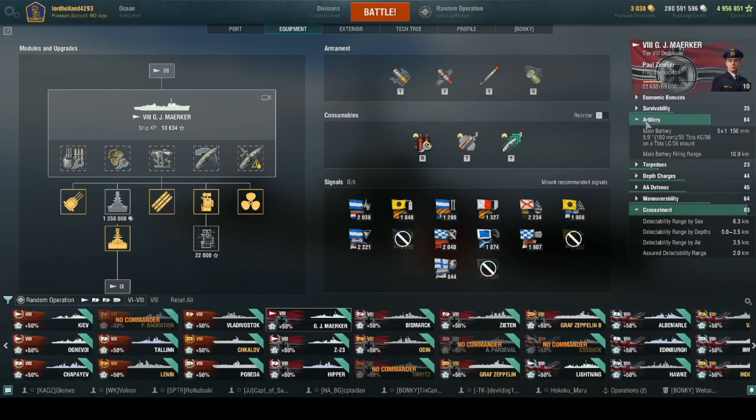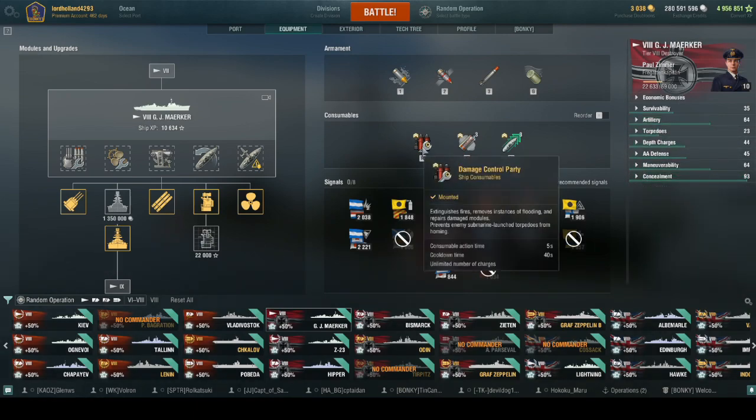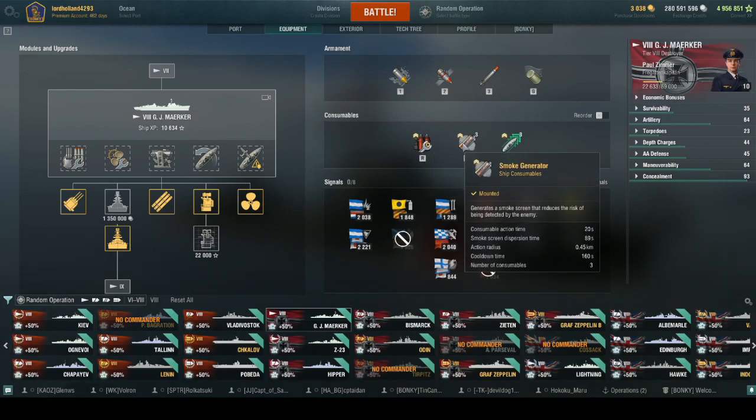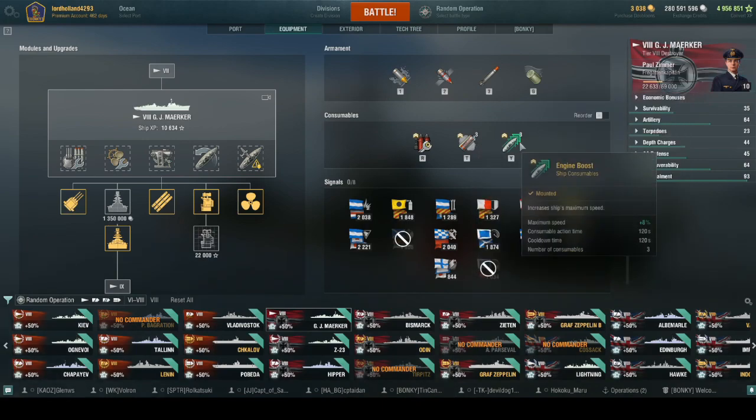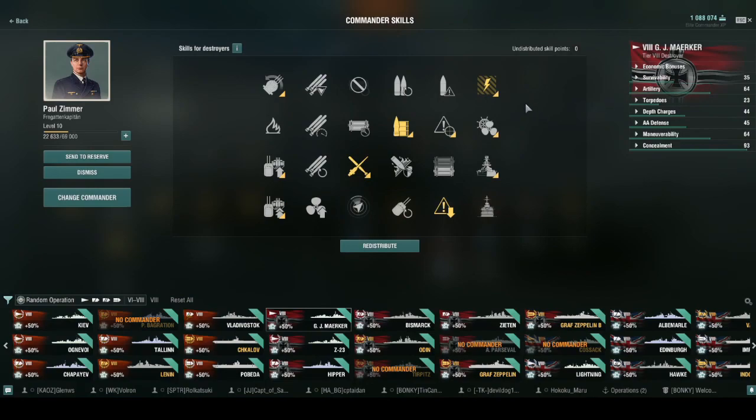For consumables she gets Damage Control, minimum three smokes, and minimum three engine boosts — four with Superintendent. My build to maximize this ship's strengths: Preventative Maintenance, Extra Heavy Ammunition for extra AP damage and depth charge damage, Adrenaline Rush, and Concealment. For a full build I'd add Last Stand, Survivability Expert, and Superintendent.